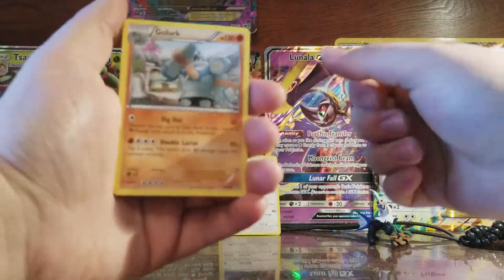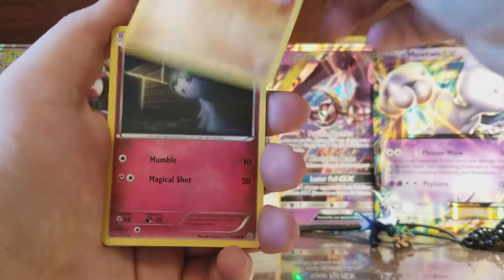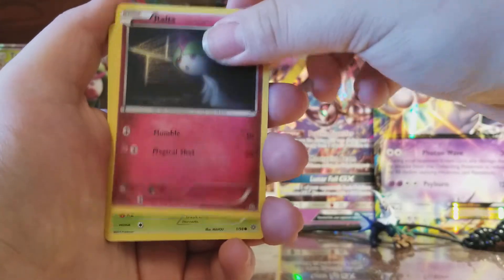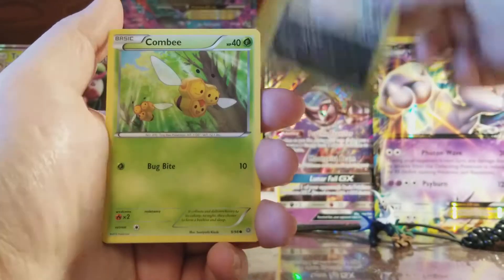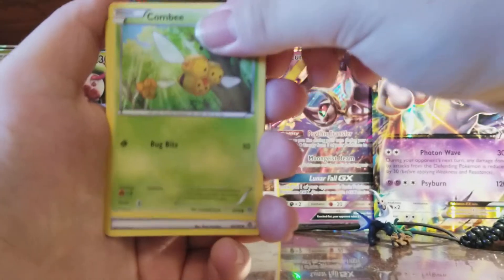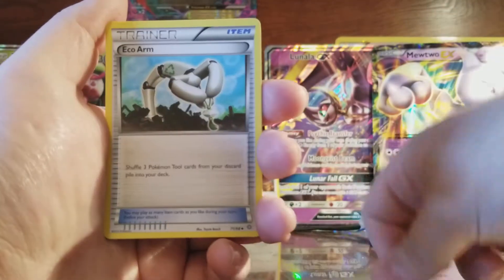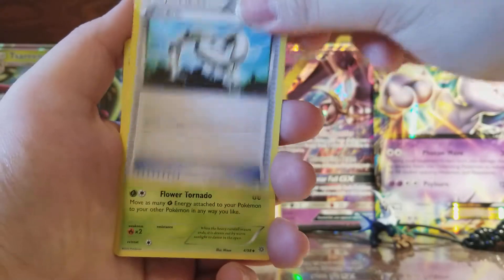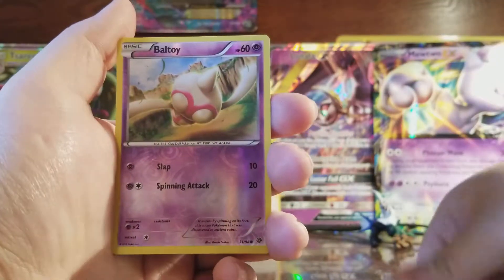First card we got in here is a Golurk, Ralts, Oddish, Inkay, Combee, Dangerous Energy, Eco Arm, and Bellossom.